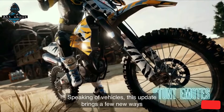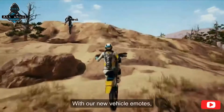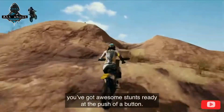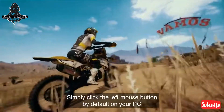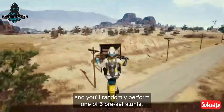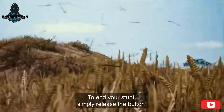Speaking of vehicles, this update brings a few new ways for you to show off while on that dirt bike. With our new vehicle emotes, you've got awesome stunts ready at the push of a button. Simply click the left mouse button by default on PC while in the air on a dirt bike, and you'll randomly perform one of six preset stunts. To end your stunt, simply release the button.